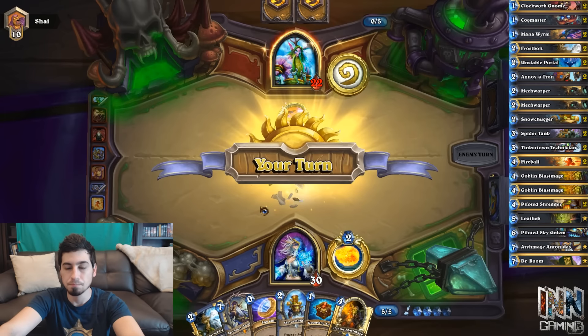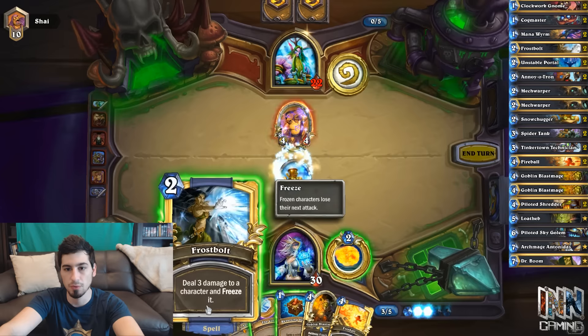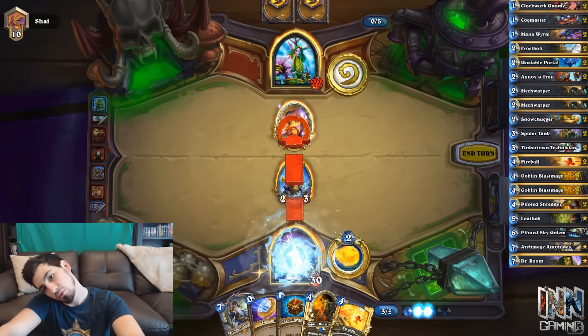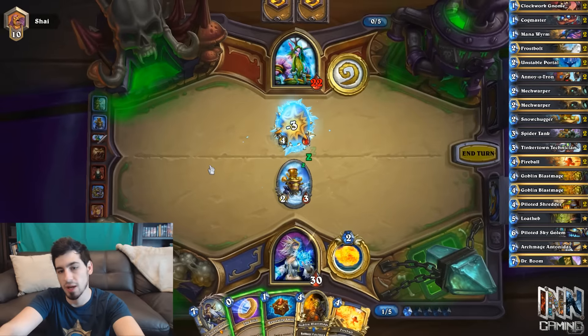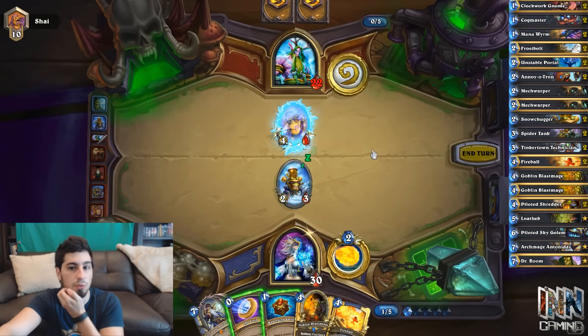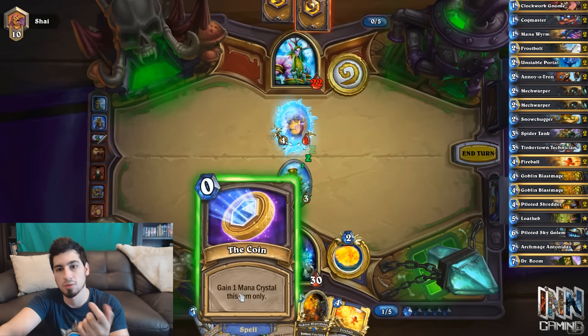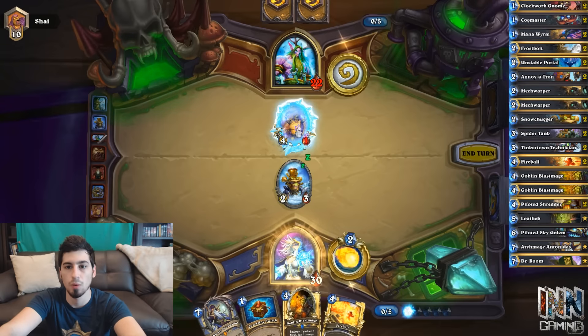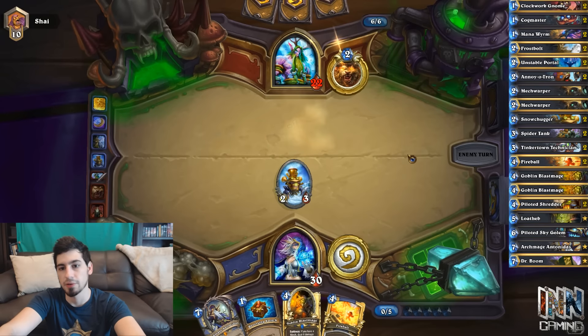Turn 5 — how are we going to do it? Probably Snow Chugger, Frostbolt, coin to ping. I don't see a better play there. We could coin out the Blast Mage, but leaving a Spell Power minion on his board is quite annoying — he could do 3 damage Living Roots or a 2 damage Wrath draw 1 passive to kill Snow Chugger. I think killing it's pretty important.